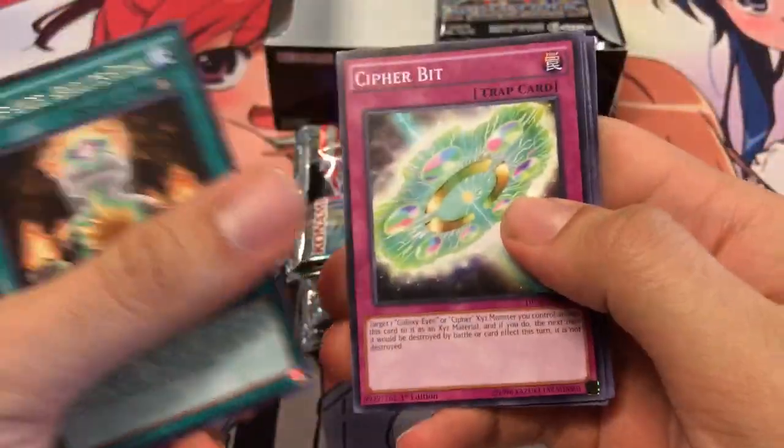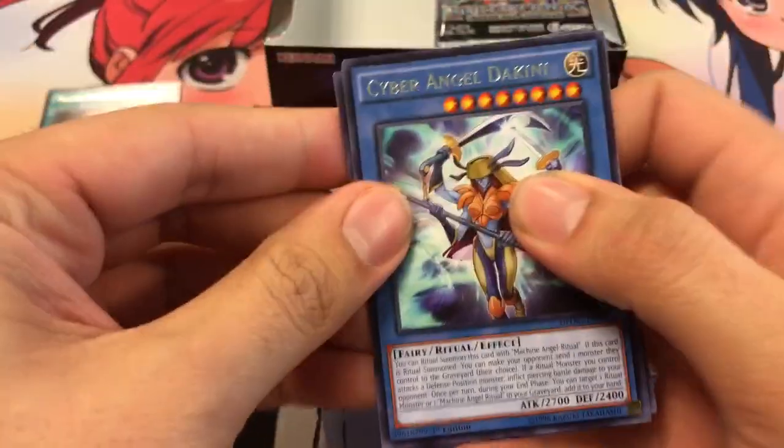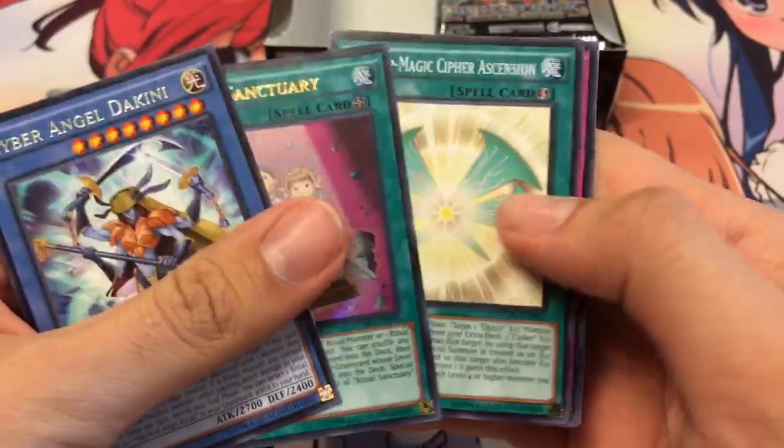We're starting off with Absolute Ritual for Cyber Angels, Cypher Bit, My Dotin, My Resonator, Chain Resonator. There's a Dakini — yes it is, nice! First Ultra: Ritual Sanctuary.